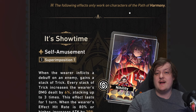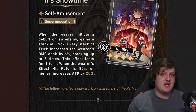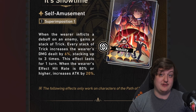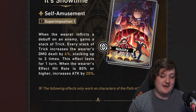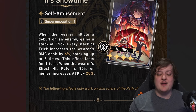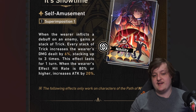My number five is the nihility light cone. We don't have that many characters in the game right now that proc multiple debuffs. Sampo does windshear, Luka does bleed — but that's only 6% damage increase at S1. Most characters can only apply one debuff at a time, and the effect hit rate requirement to get the extra attack percentage is pretty high. That's why it's ranking this low.